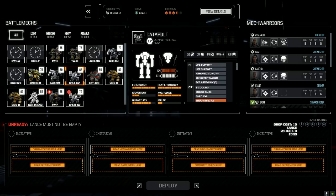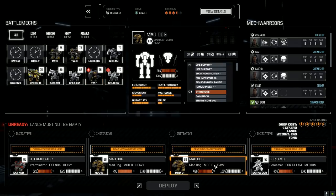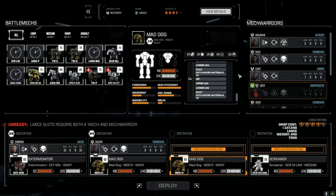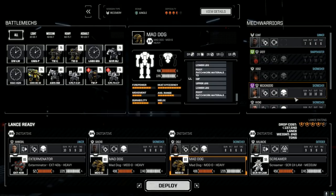Let's set up the lance the way we've been playing before. We'll get the Screamer in here again. This Mad Dog has two ATMs. Let's get Annibal in, Avalanche goes in the Screamer — she did really well last time. Judge is out, so let's bring Eagle instead of Giant. Giant still needs about 11,000 XP for gunnery — I just spent one point on her guts for overheat threshold. Eagle it is. Pretty good loadout — let's deploy and get this done.